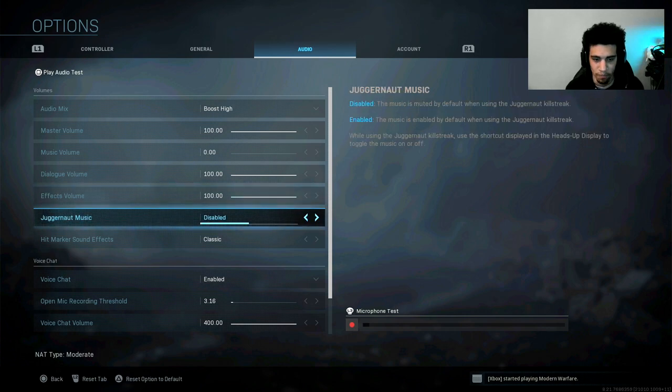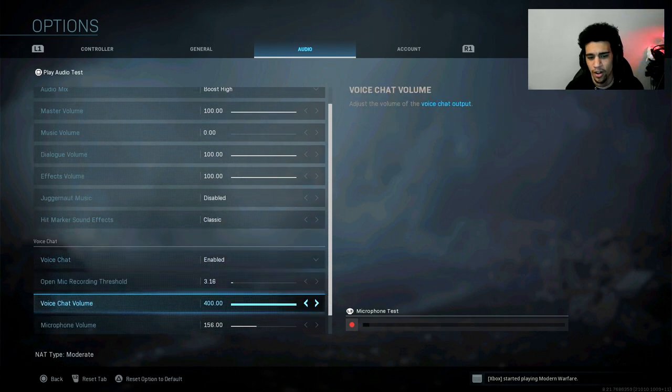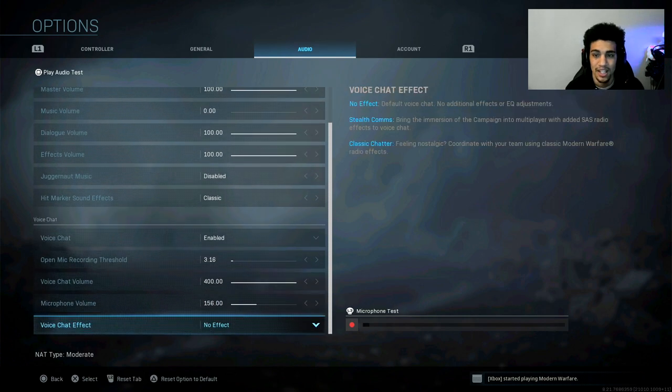Setting music to zero also helps me hear footsteps and enemy voices better. Dialogue volume is at 100, effects volume at 100. I don't use Juggernaut so that's disabled. Hit markers don't really matter. Voice chat volume I have set at 400 so you guys can hear enemies trash-talking in the recordings.